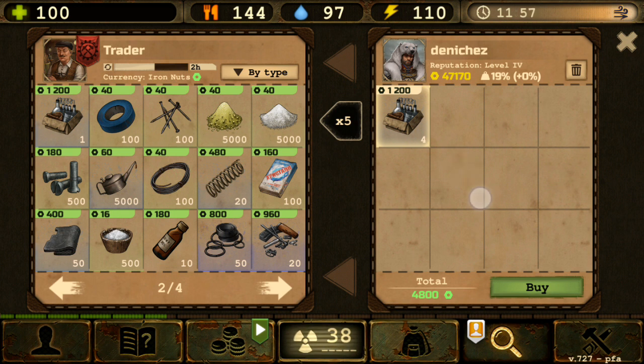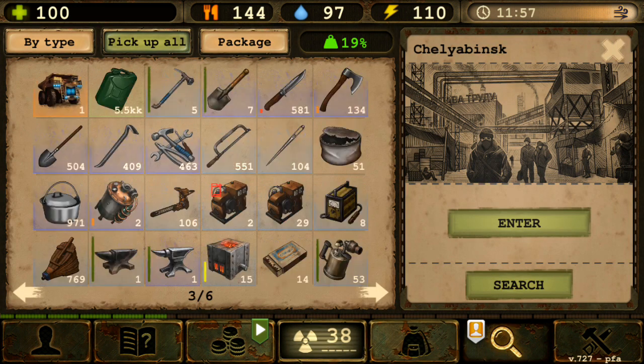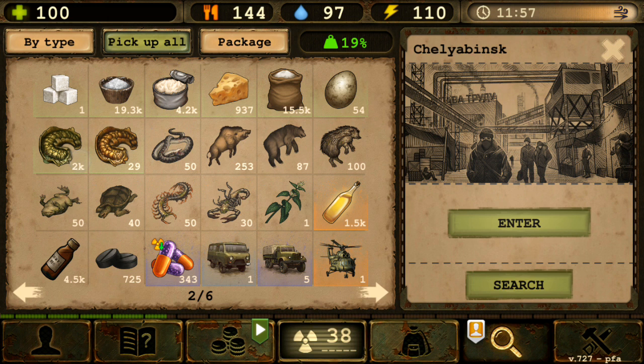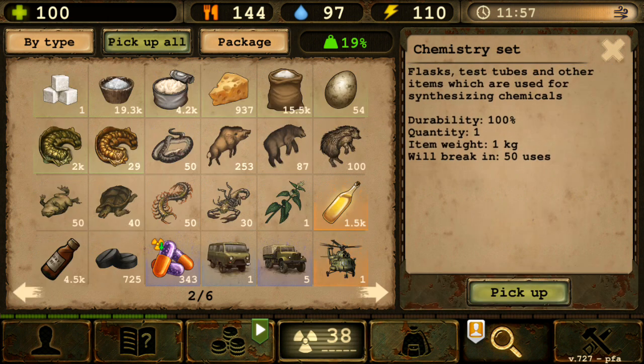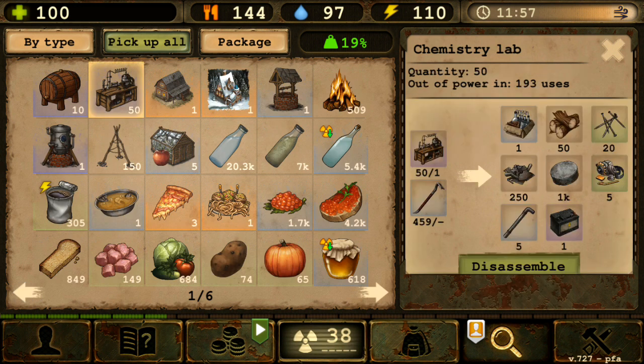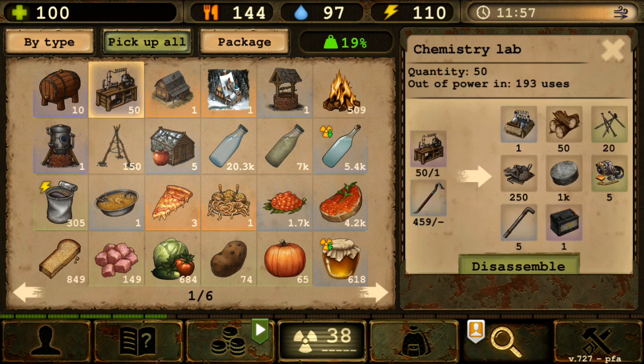That means you can't synthesize moonshine in bigger batches — you'd have to buy from multiple traders. Let me buy one to verify: yes, 50 uses confirmed. So one chemistry lab equals four chemistry sets, and the trader only restocks five per refresh.